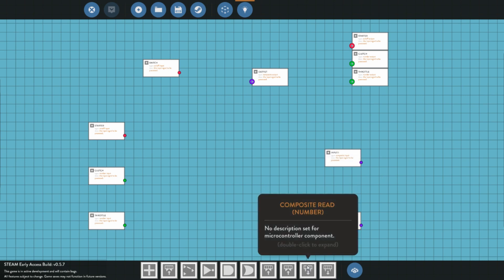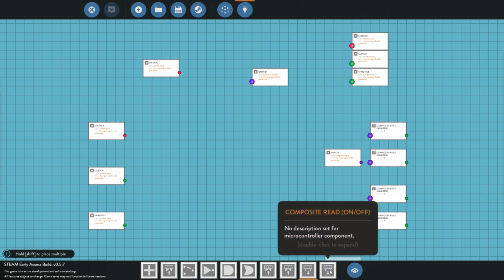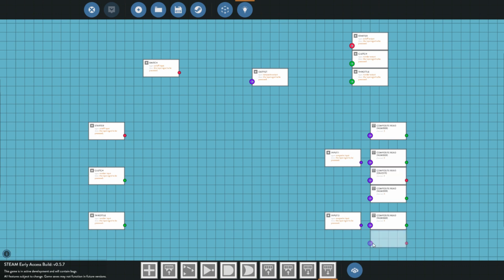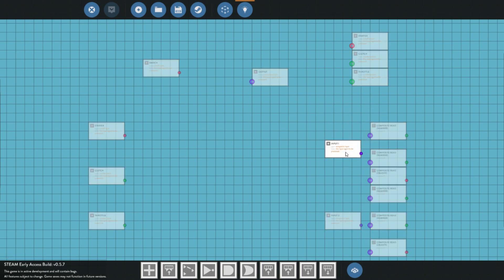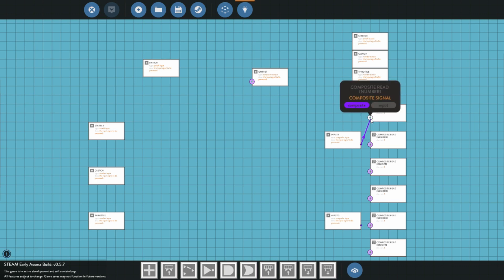The first thing we are going to need to do for this system is read a couple numbers from here on each side as well as some on-off values. Now that we have got that done, I am going to move that up one so it looks nice and neat — a little bit of space between everything.